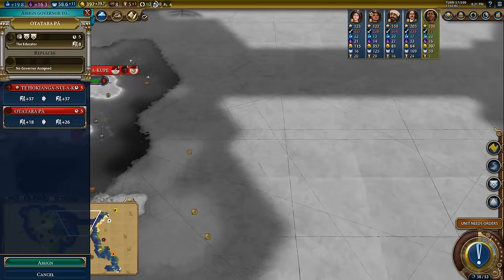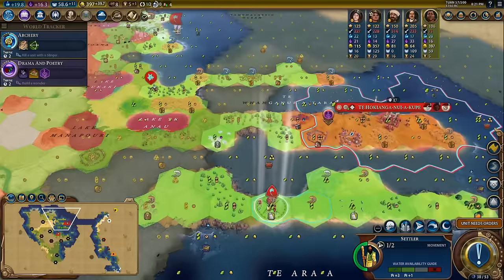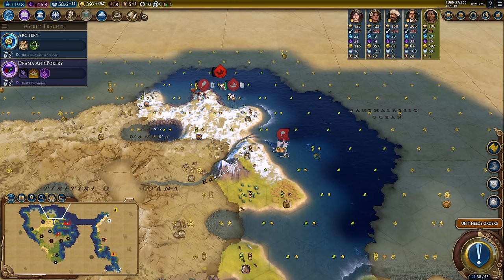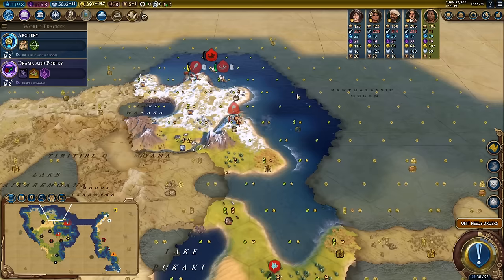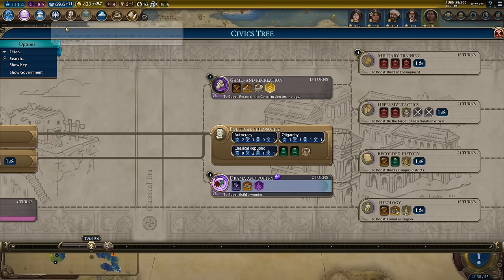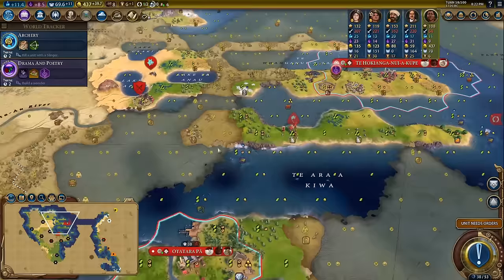I've decided to settle a city right here on this deer tile. You could criticize settling in the tundra, but this will eventually be a very useful place — it's right on the edge of tundra with decent tiles and some fish. The city probably won't be great short-term but will be very useful eventually. Two more turns until I finalize these cities. I'm going to plug in a naval production card so I can squeeze out extra quadriremes from Otarapa to control the ocean — I've been seeing more barb camps spawn on the coast and want to make sure my tiles don't get pillaged.